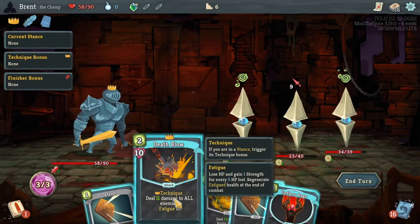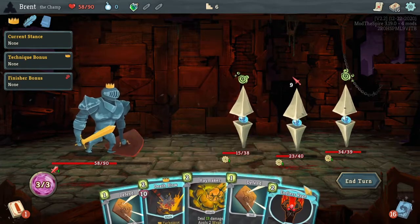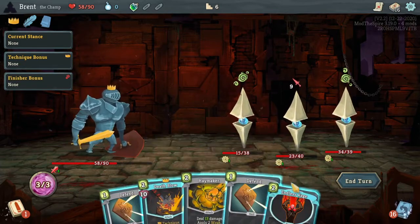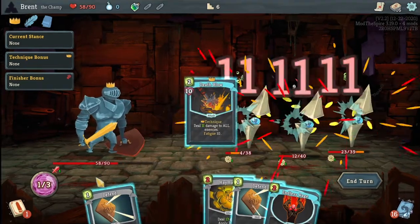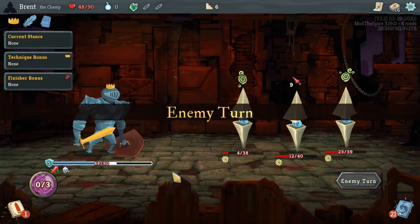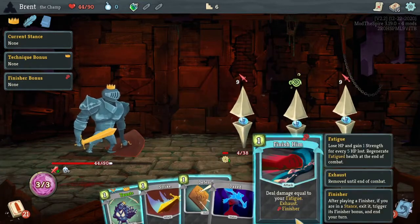Endless Rage — while it's very good, at the same time I think Death Blow is gonna be better for us. Haymaker's 13 now. We have no technique — we need more things to get us in different techniques. I'd like the block — I could have just blocked two and played nothing else, but that seems kind of lame. Oh, this is all enemies — definitely the right choice. I didn't realize that, makes it even better.